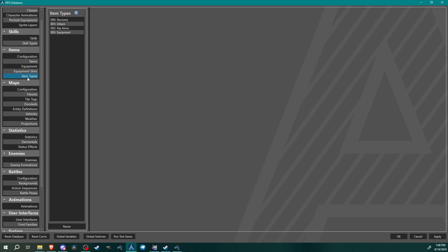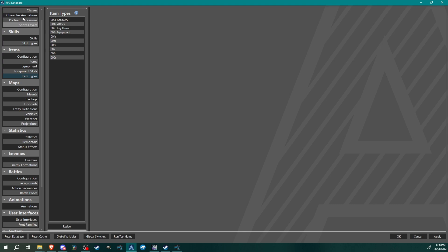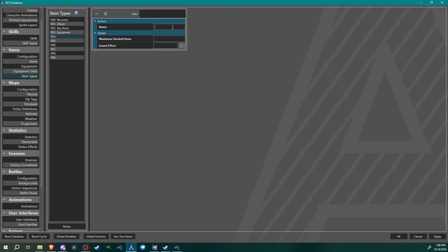Next, set up item types. I currently have recovery, attack, key items, and equipment. I want to add more. Let's set up: guitar, staff, knuckle, big staff — those are weapon types for individual characters — and then armor and accessory as general types. You could do heavy and light armor as separate item types, but we'll keep it like this.